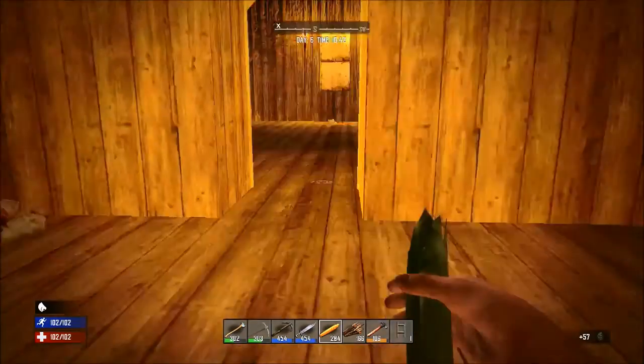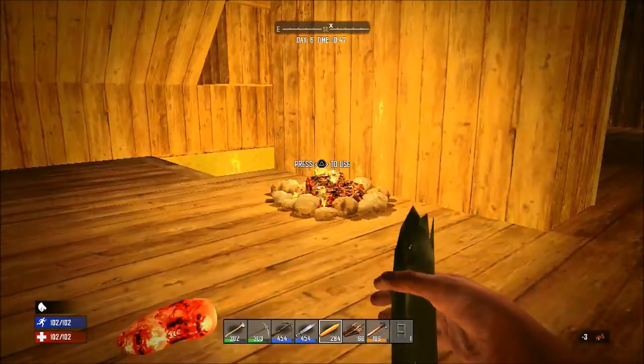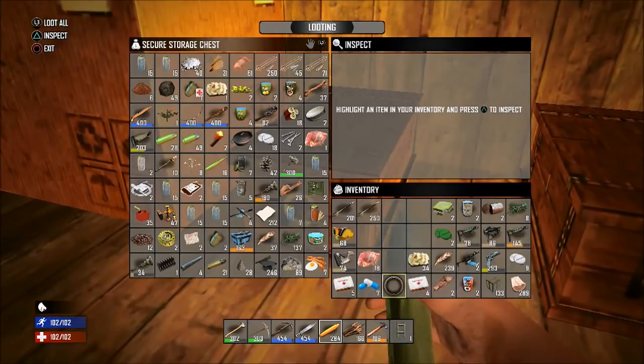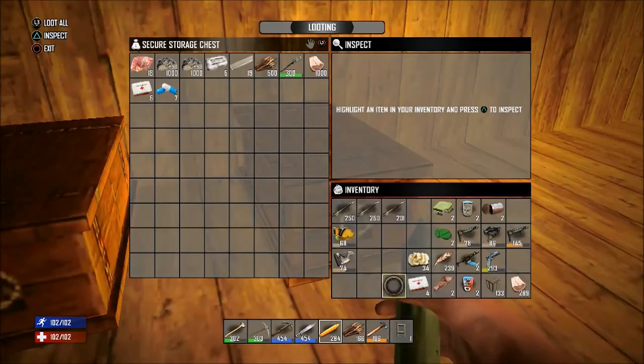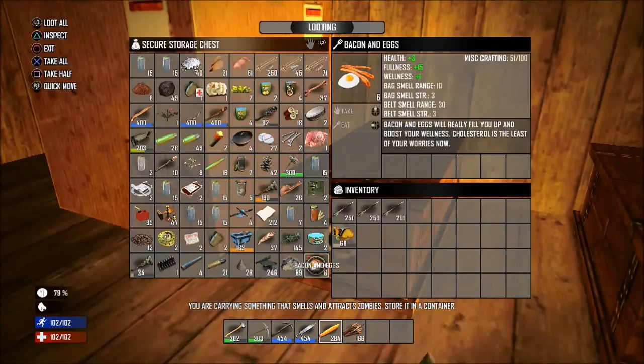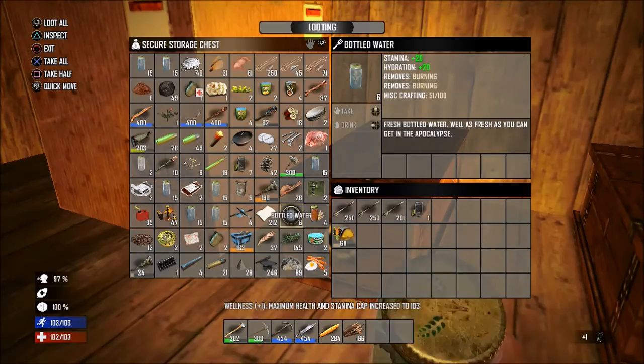Make as many bacon and eggs as you can. Turn back around to your chest and quickly begin removing your items from your inventory to your chest. Then begin eating your bacon and eggs and drinking your water to 100%.